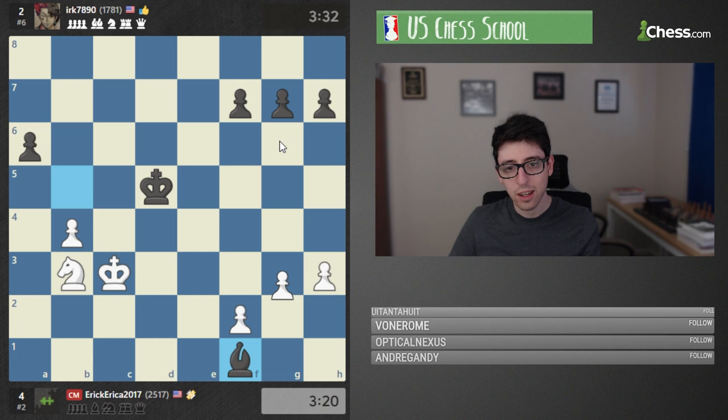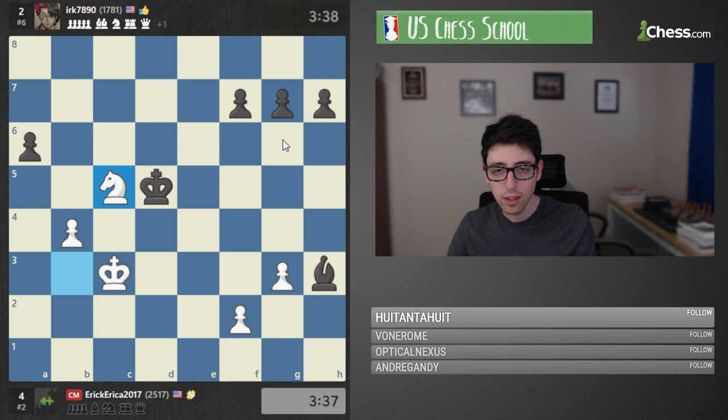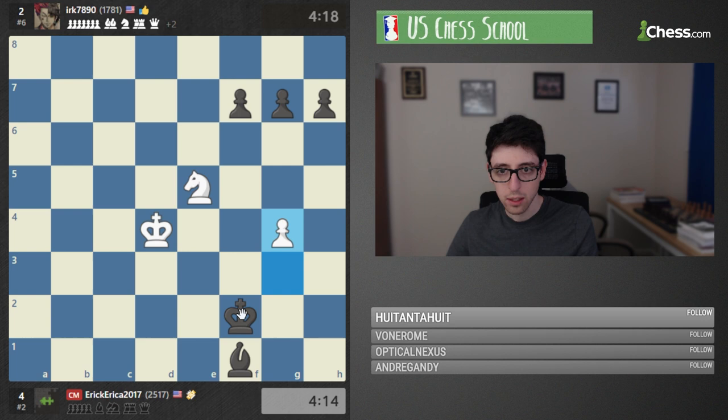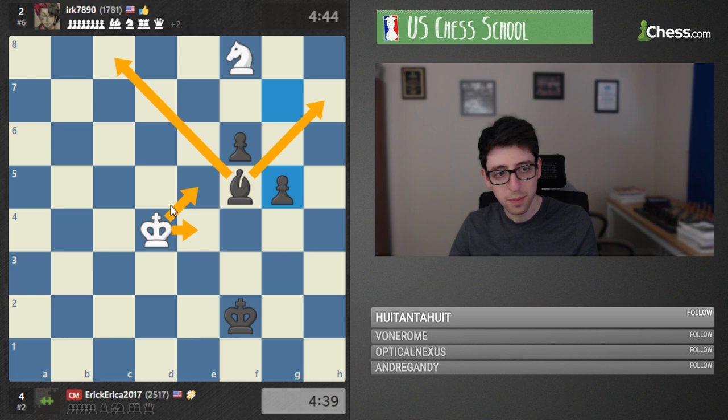Eric had this — I think he had it twice. He allowed black to win this pawn because he wanted to go knight c5, but it doesn't work — a5 just kind of kills the idea and now black's king just immediately comes in. Total refutation. That's a beautiful domination — look at that. Knight can't move and the king can't approach the bishop. Literally nothing white can do. Black is just running the g pawn — that is a really nice final position.